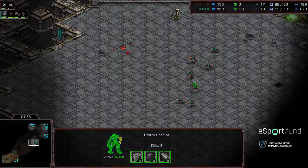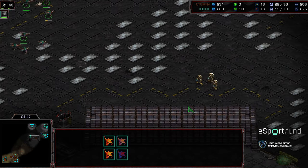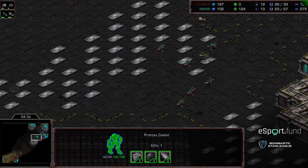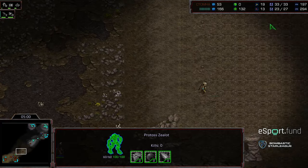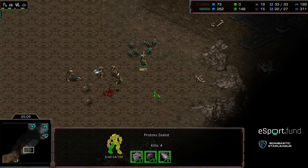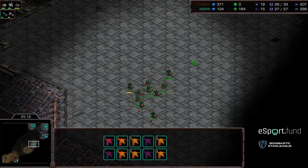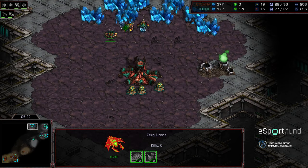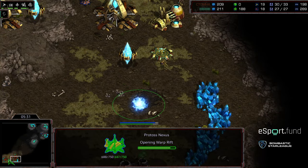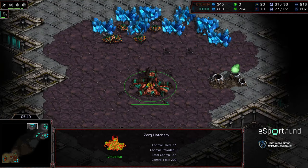Grassed is actually splitting the zealots and doing a good job of regrouping. One zealot makes an end-around and might get some disruption in the probe line. Four zealots regroup on the zerglings - barcode Zerg didn't realize he was regrouping. One zealot makes it into the main against two damaged zerglings. Drones pull off - a bit of economic disruption - and a decent defense on barcode Zerg's side of the map.